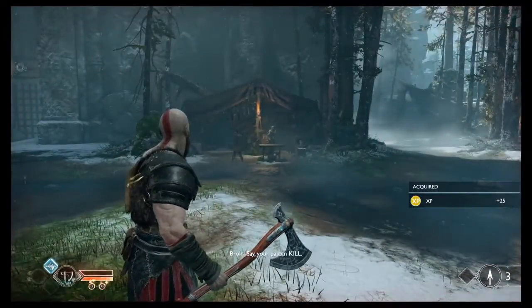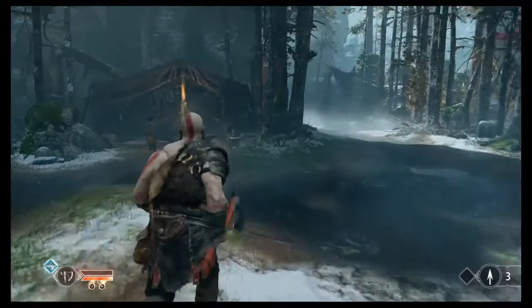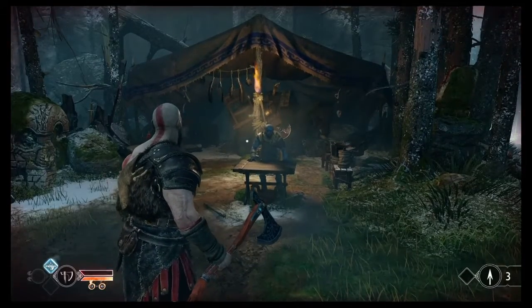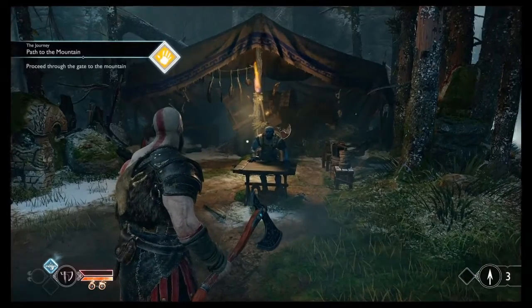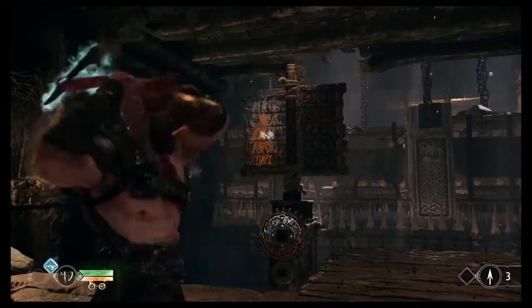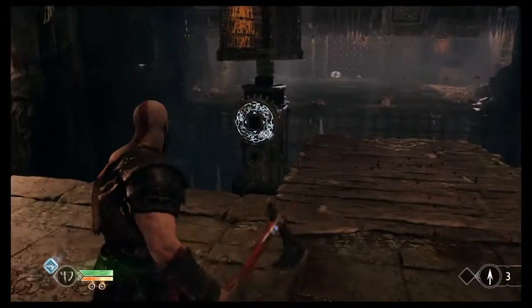That is the fight at the end of where you just met Brock. He basically levels up your axe and goes, 'Why don't you go test it out?' And then demons just appear in front of his shop — like he has control of them. There's a nice little bit of dialogue where Kratos is like, 'It's adequate, it's not bad,' and Brock is like, 'What do you mean adequate?'